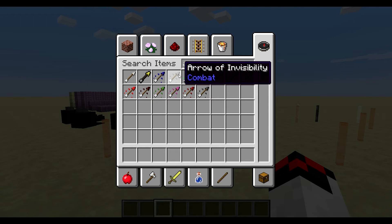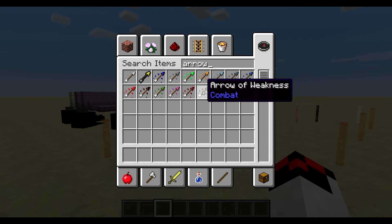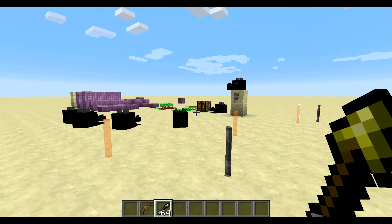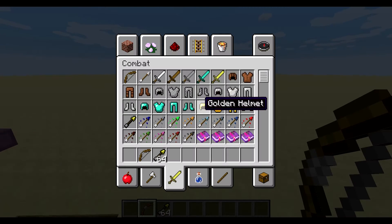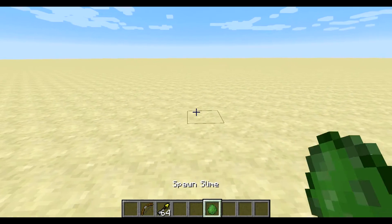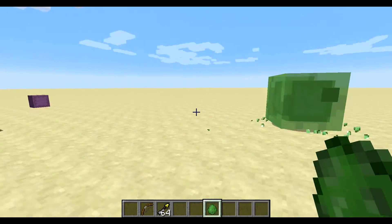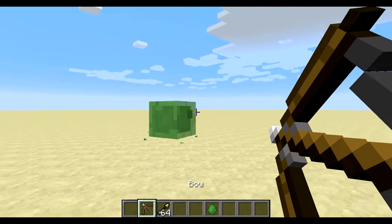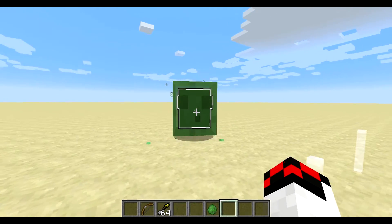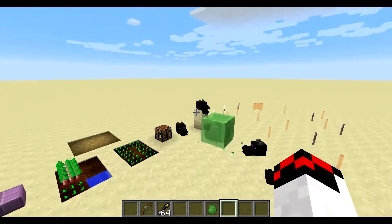We have all of the new arrows – pretty much one arrow type for every potion available in the game: arrow of invisibility, leaping, fire resistance, swiftness, poison, anything like that. But one of the most important things I want to show you is the spectral arrow. Let's spawn a slime and shoot it with the spectral arrow. You can now see the slime through blocks – it gets a glowing outline effect. With players on a team, it will change to different colors as well.